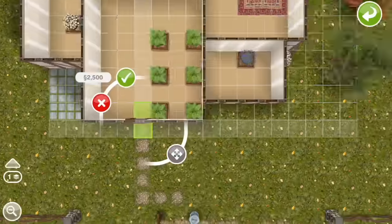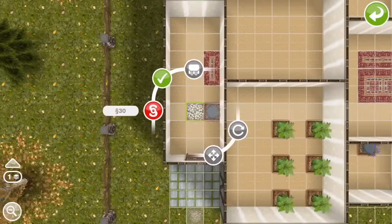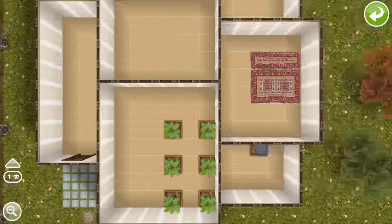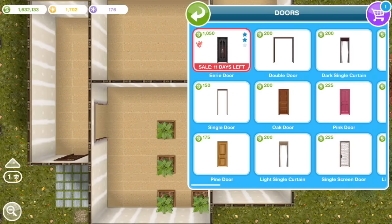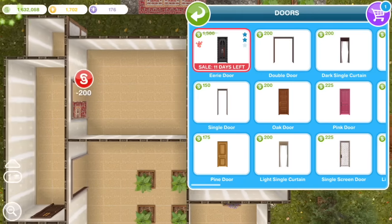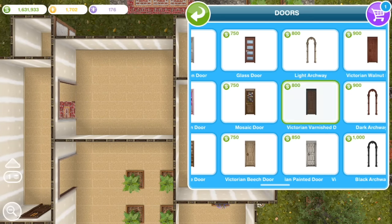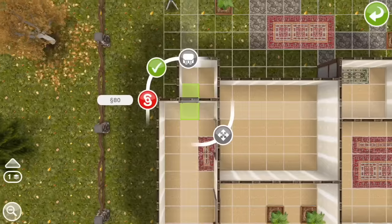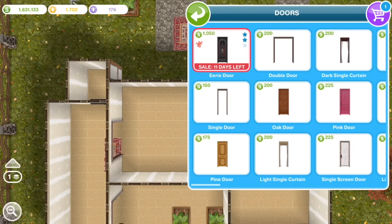Now let's go ahead and put in doors and windows. I'm going to use the cottage door for any doors that go outside — exterior doors. For interior doors, I'm going to use these open doorways, and also one of the dark Victorian doors. But if you are building this in your own town, I encourage you to use whatever you want, whatever you can afford, and whatever you like.